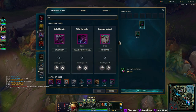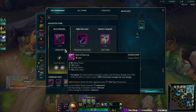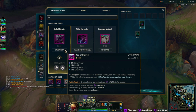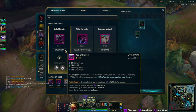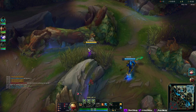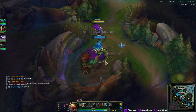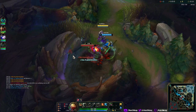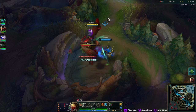So we can explore the shop. It recommends essentially a Rod of Ages, but it doesn't scale anymore — it gives you Omni Vamp. I guess that's the spell vamp. And it has Corruption, which deals 3% bonus damage up to 15%, converting it into true damage. That's kind of crazy.